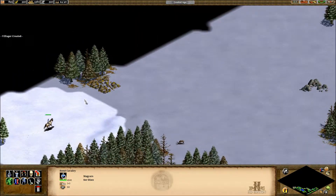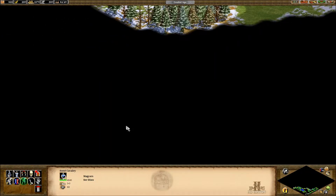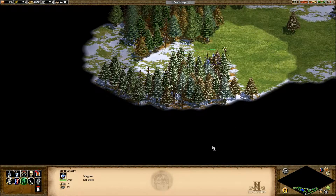Alright, come back up here. We need to find like the shallowest point, because this looks like a really good spot to make a wall right here. Let's go to this other scout cavalry here and make sure he's explored everything.